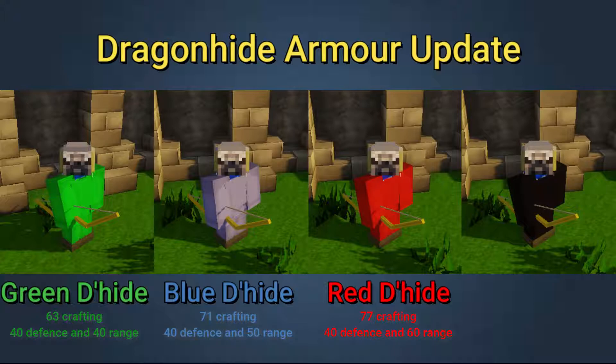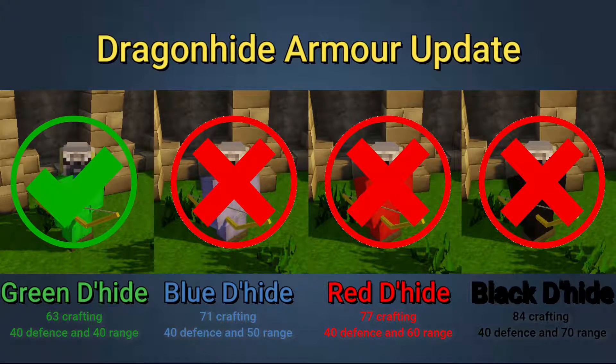Last but not least, black dragonhide requires 84 crafting to make along with 40 defense and 70 range to wear. As of this update, green dragonhide armor is the only one available to make and use.